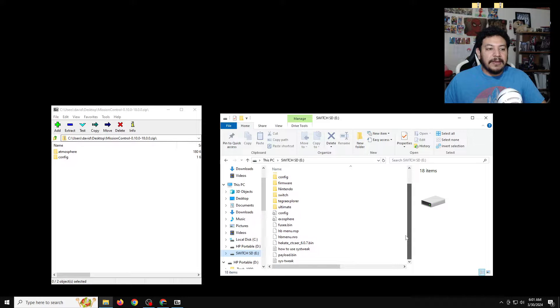Once the archive is open it already has the folders with the correct directories on where they need to go. Focus your area on the empty space because we need to put this on the root of the SD card. Make sure you don't put this in any of the folders because then it won't work. In the archive, highlight the two folders and then extract them into the root of the SD card.